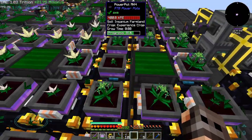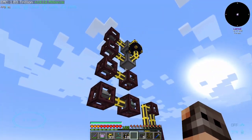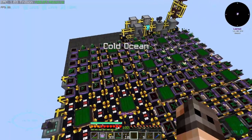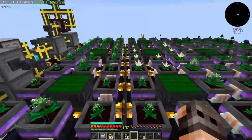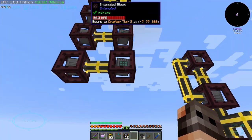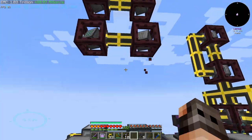My biggest challenge was to keep the ender chest empty. You can see the piping — it's nothing super fancy. I just changed the spacing and added a few more botany pots for experience. For crafting those experience seeds into compressed experience, we do have a lot of crafters and entangled blocks with crafters. I think now we are getting it at a decent rate — like two or three every second. You can't really go higher than this; it's basically impossible.